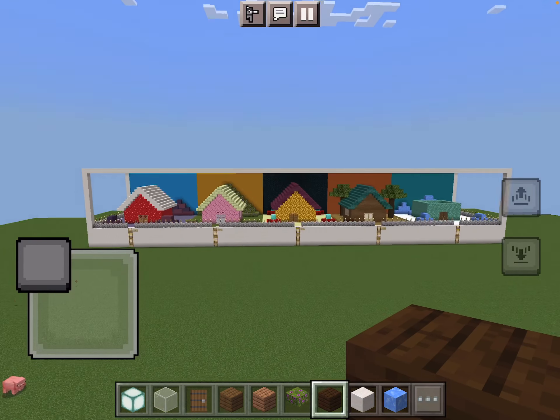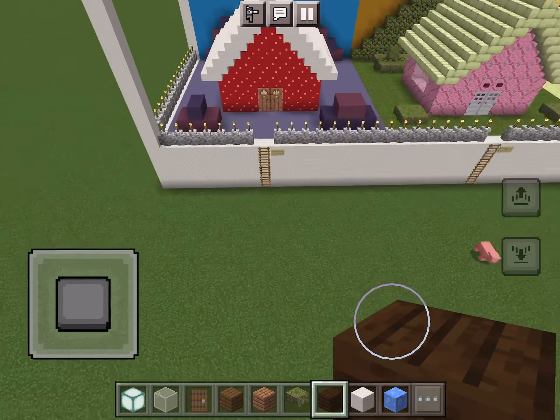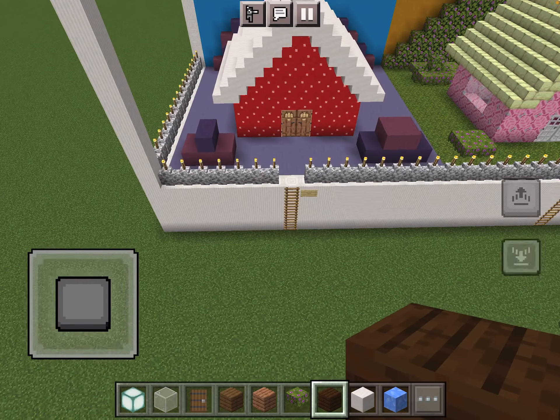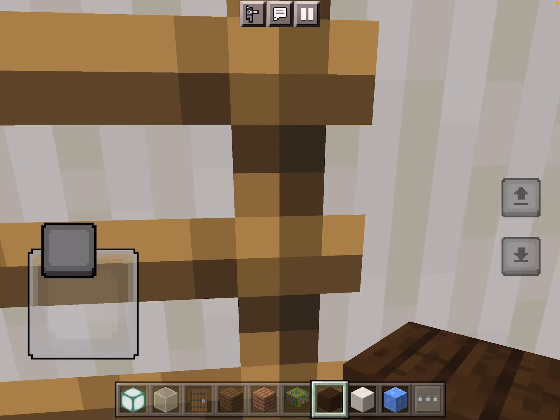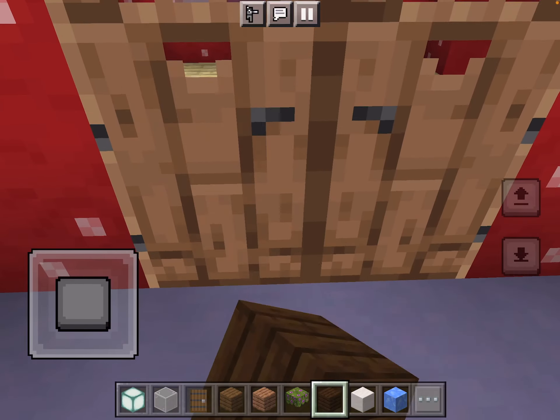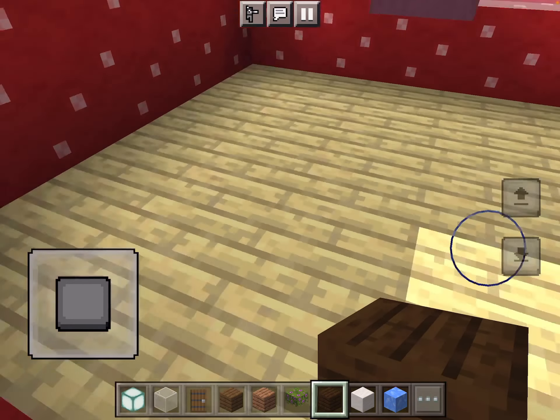I made this Gabba Land project where I even made an area for the place. We're going to do the first house, which is Muno's house. And Muno's house is so cute.